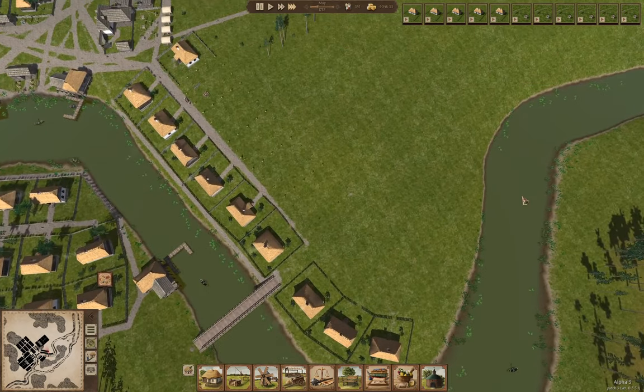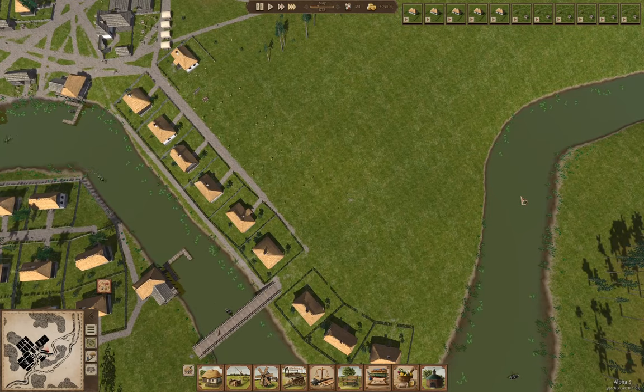Our bridge is getting used — that's good. It looks like a new update for Ostriv is going to have manually adjustable housing plots, which could be fun. I'm kind of looking forward to that.